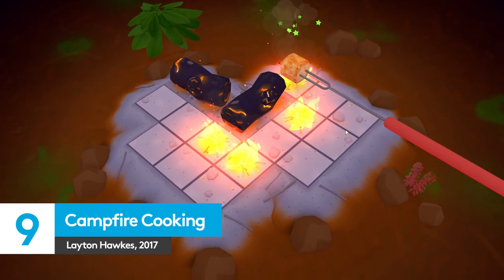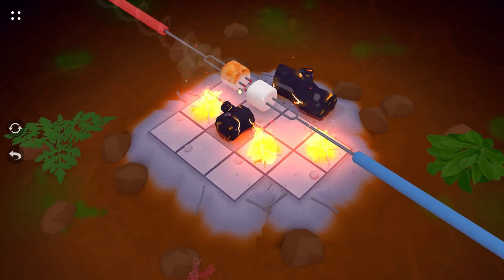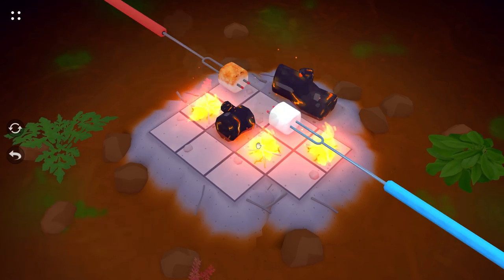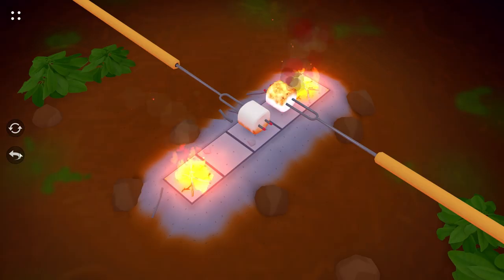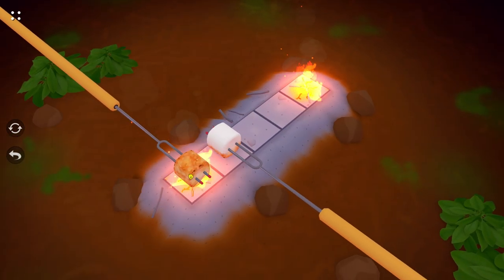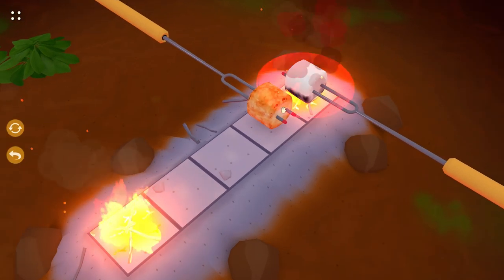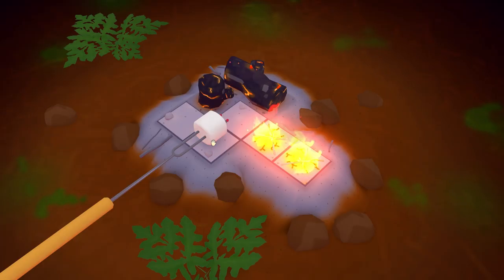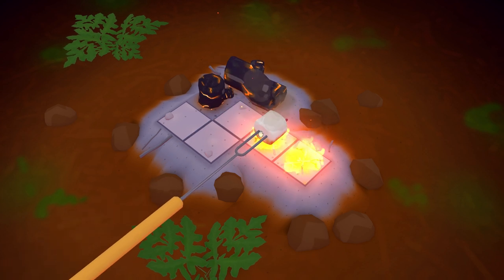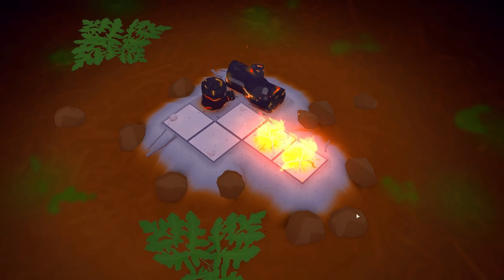Campfire Cooking isn't too far removed from Stephen's Sausage Roll, but there's enough tasty puzzling to go around and you shouldn't dismiss Leighton Hawk's charming marshmallow sim. Just like those aforementioned sausages, these squishy marshmallows on forks around the fire need to be perfectly cooked on each side. This means plenty of sliding, brain gymnastics, and resisting the gurgles of your stomach as you help them fulfil their sweet, fluffy, cloud-like destinies to be evenly charred.